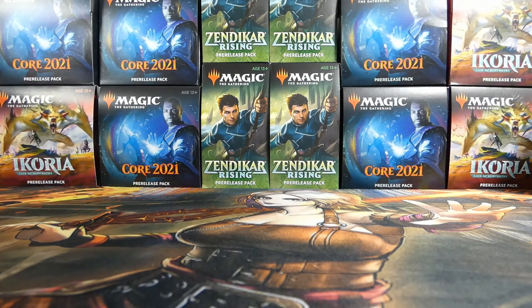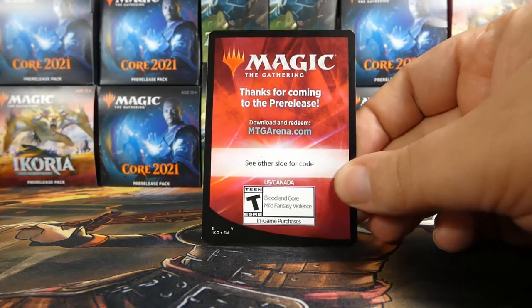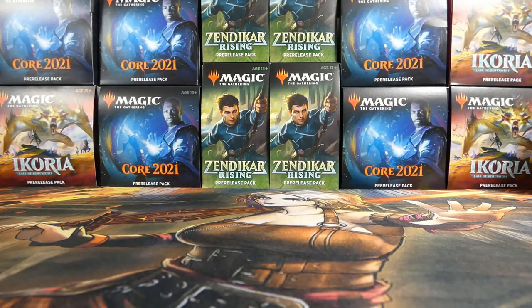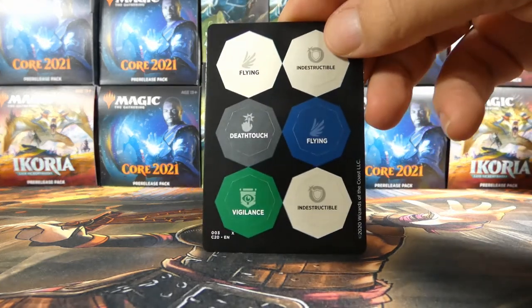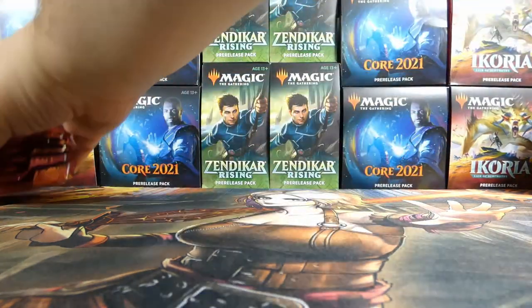These sets were really great and I want to do them some justice. We have the little insert on mutating your creatures, we have a code which is still valid at the time of recording and almost certainly at upload time — so somebody is going to get this code at some point in the video. There are also the punch-out counters for all the different abilities. We have a divider with the Gemrazer on it, which is cool, and here are the packs.